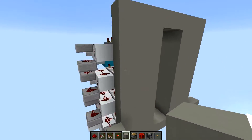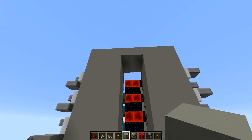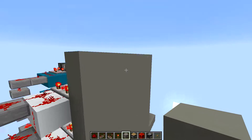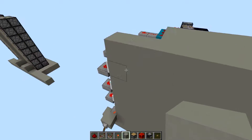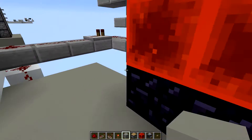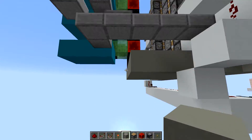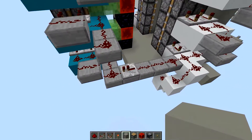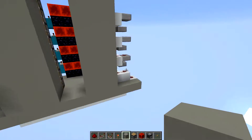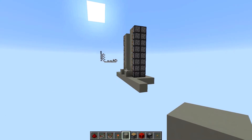I made an eight tall by two wide piston door, flush. It's huge but it'll work. The only bad thing is you can't go straight through — you have to go to the right or to the left. You could easily move this wiring down, that's easily hidden. I'm going to show you how to build this real quick. It's really simple, it just takes a lot of resources.